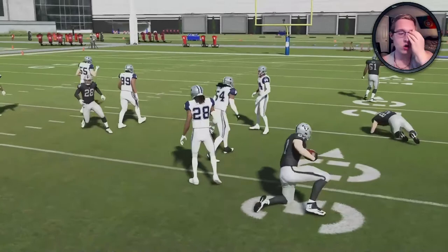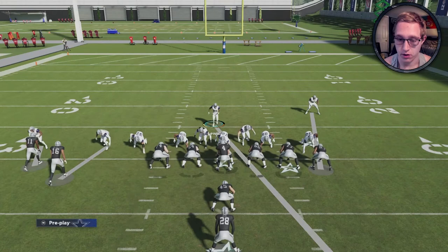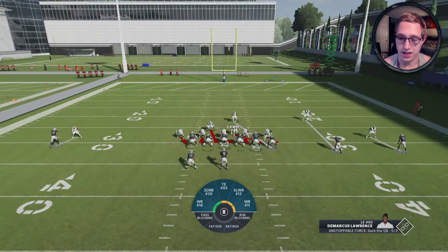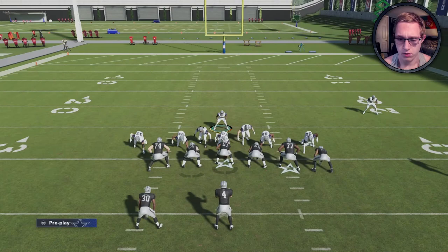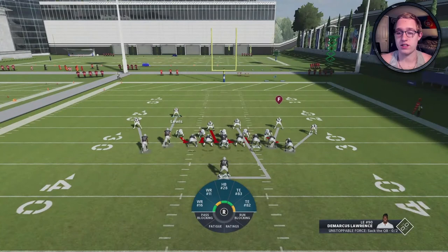We keep getting jet sweeps in this demonstration but even against jet sweeps you can see we take them down — that would have been a tackle in the backfield. Against a normal outside run here, I click off and it's a very easy loss. Even if he sheds the tackle, our defensive line is right there to clean it up.